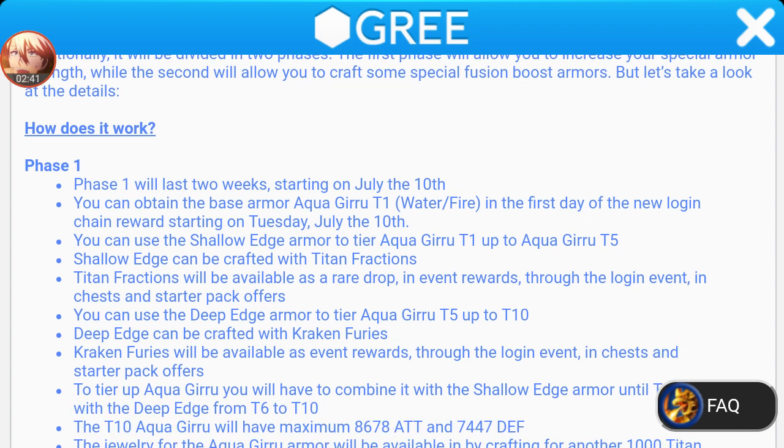You can obtain the base armor, Aqua Guru T1 — water/fire — on the first day of the new login chain reward, starting Tuesday July 10th, which is tomorrow. You can use the Shallow Edge armor to tier the Aqua Guru up to T5. So you have to use the Shallow Edge armor and go through each tier: T2, T3, T4, and T5 — it's not skipping from T1 to T5, you have to do each step. The Shallow Edge can be crafted with Titan Fractions.